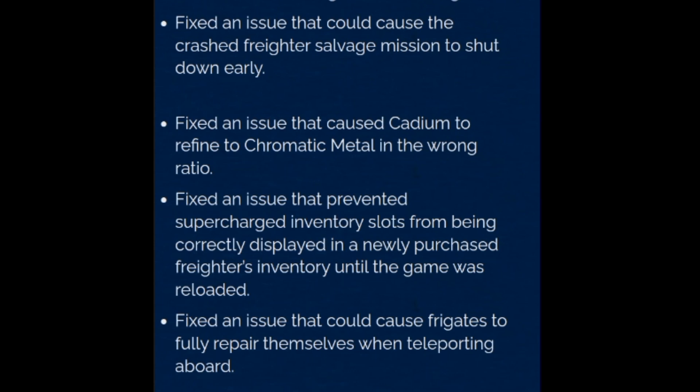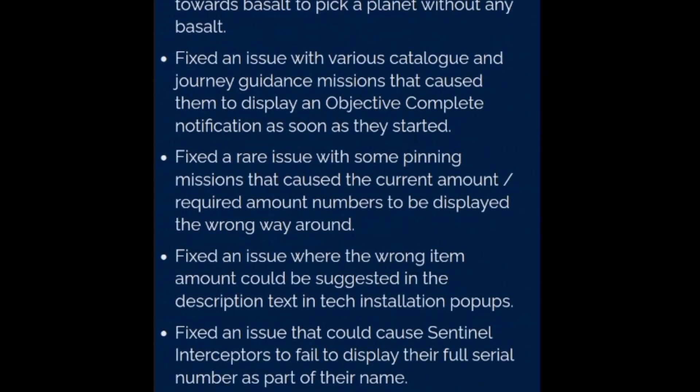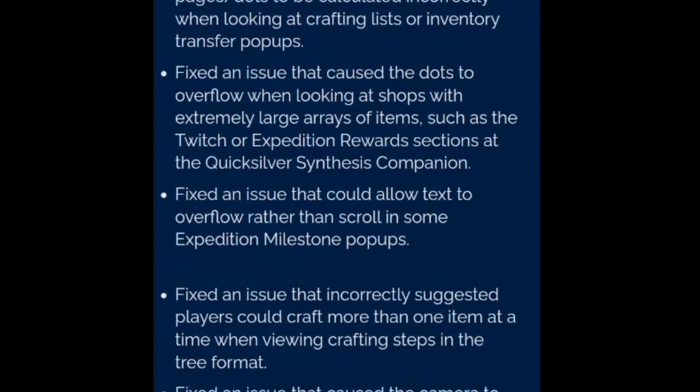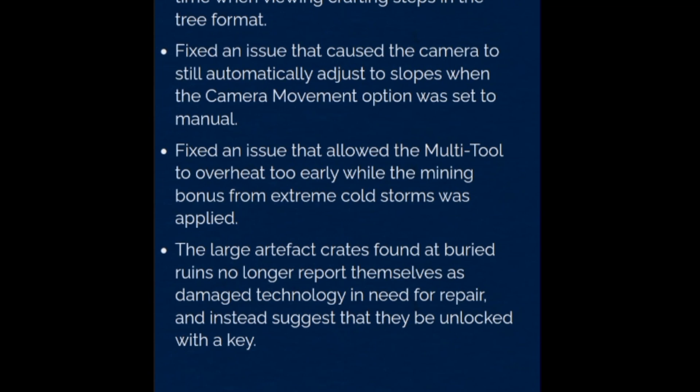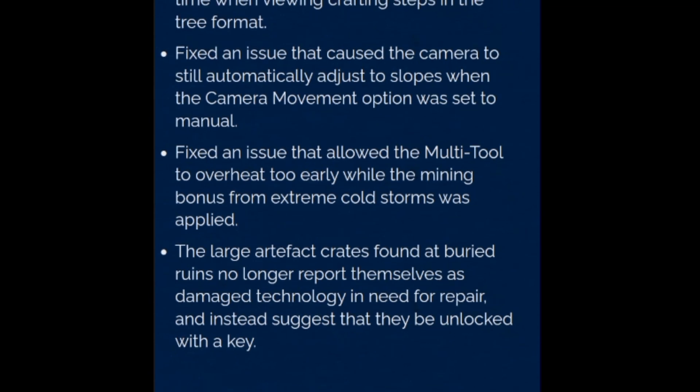Destroying cargo pods will apply a certain amount of damage to the freighter's main hull. Fixed an issue that could allow players to destroy small freighters without alerting the rest of the civilian fleet. Fixed an issue that allowed recruitable frigates to contact the player at inappropriate times, such as while landing or during space combat. Fixed issues causing the starship to apply brakes near freighters, and preventing landing for players using auto-follow. Fixed an issue that could cause players to lose standing if an AI pirate destroyed a civilian ship while they were present. During space combat, your final weapon will never be damaged by incoming fire, and combat-based technology damage will never leave the starship with rockets as their only functioning weapon.